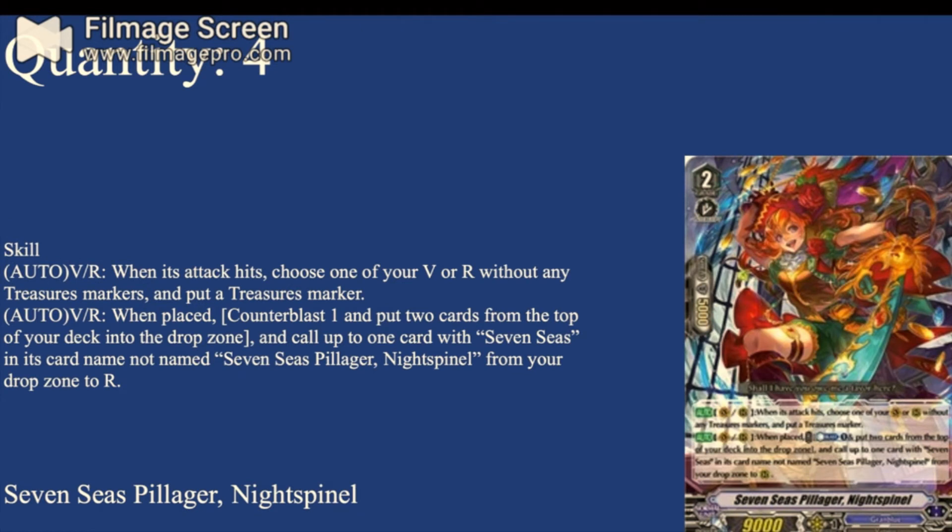Four copies of 7 Seas Pillager Nightspinnel — 9K base, 5K power. Same first skill as all other Seven Seas cards: on-hit, get a treasure. Then Auto Vanguard or Rearguard when placed: Counterblast 1 and put the top two cards of your deck into the drop zone, then call up to one card with Seven Seas in its card name that is not Nightspinnel from your drop to rear. It does not say 'among them,' which means as long as you've got one in the drop zone, you can mill 2 and get it. Being able to retrieve a key piece they killed is really useful — Nightspinnel is an amazing card, four copies.